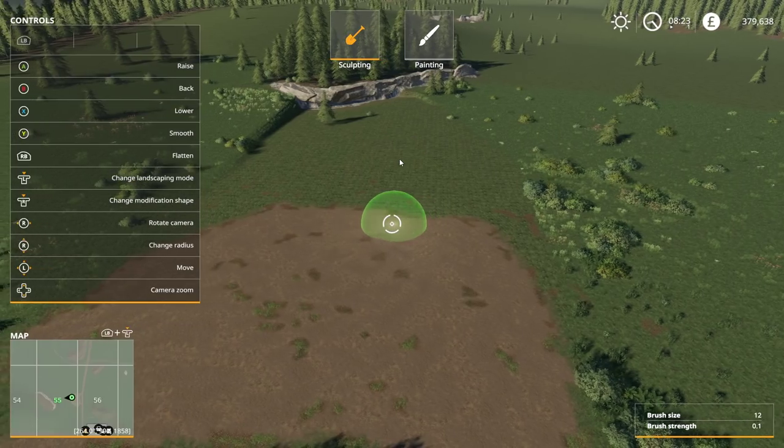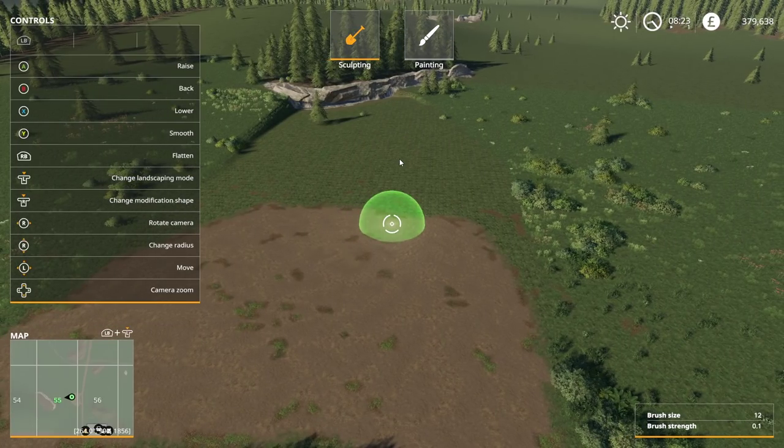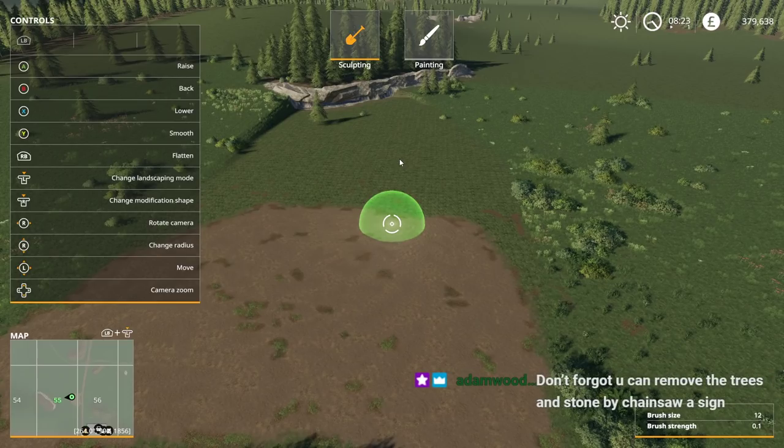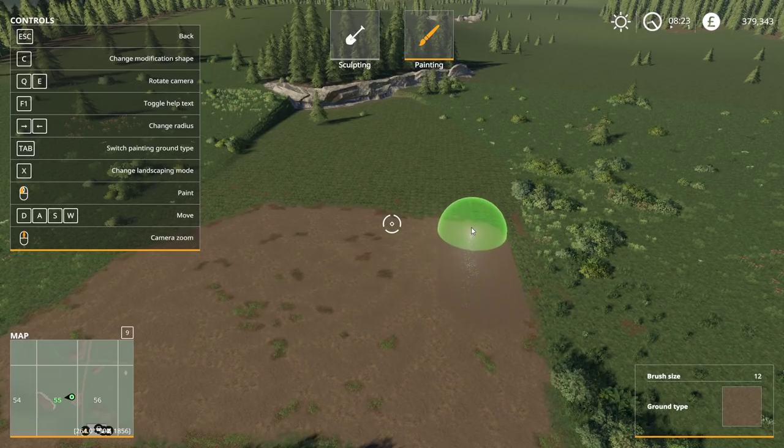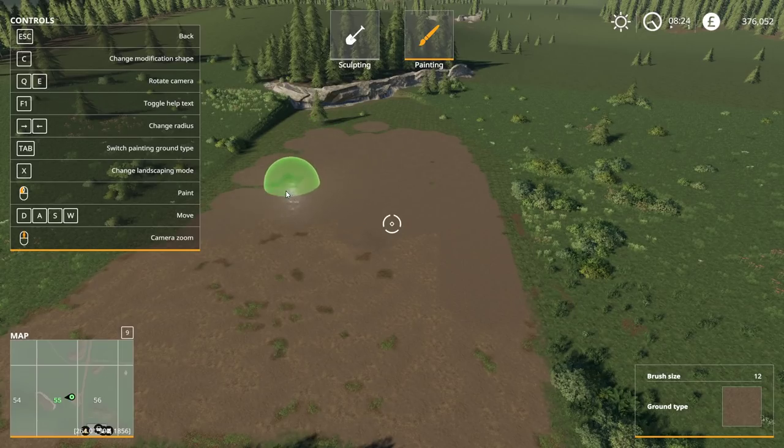We're going to go to painting. Don't forget you can remove trees by chainsawing a sign, which we are going to do. I want to leave the stone though. Ground type - this is going to cost us a fortune. Unfortunately this is going to cost us some money, but that's all right. We're going to make this all dirt here. I'm not going to go all the way back with it just to save some dollars, because obviously look how much money we're going through. We're blowing through cash right now and we need money for equipment.